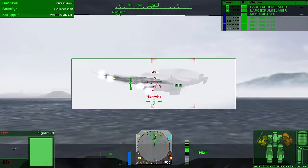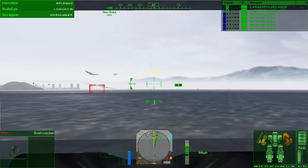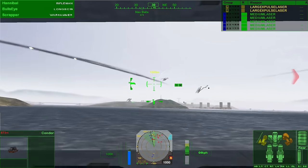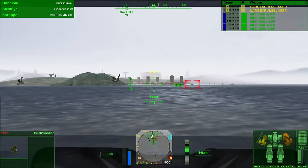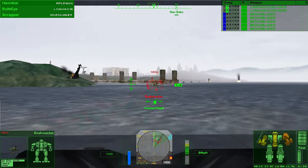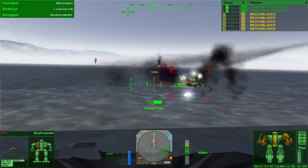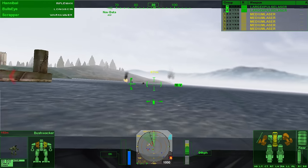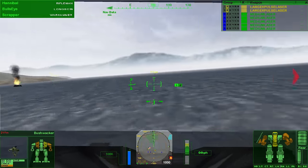Charging forward again using the large pulse lasers to take out helicopters. Engaging the second compelling force — enemy detected. There's a Bushwhacker so far, nothing truly scary, nothing I can't take out with the large X-Pulse. A few more patrol boats which I'll knock out quickly. Sicking all our guys on the Bushwhacker while I shoot over it. I'm going to leave it to my team as I take out the rest of these boats and trucks, preventing them from doing too much damage to the base. They're just extra DPS — super easy to take out.